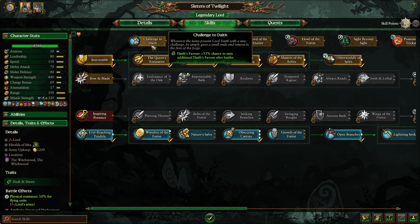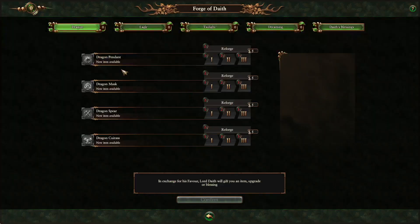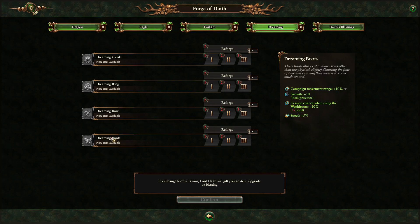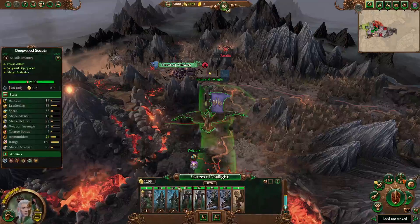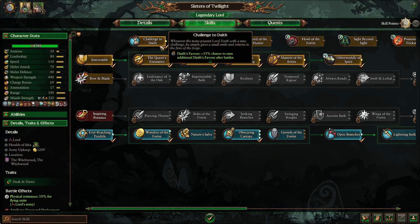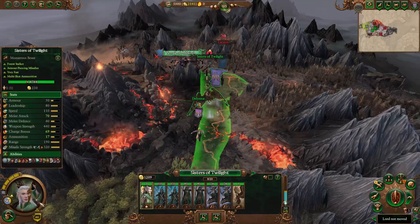As soon as Challenge to Daith becomes available, I highly recommend grabbing that. It's a really good ability — gets you more favor so you're able to get more items. I'm not going to go through the various items you can get with her, because there's no perfect one in my opinion. It's really going to come down to the player individually on what they value. But in general, getting the Challenge to Daith is just good so you can get to Tier 3 with all of these as soon as possible. Really, really good ability there.